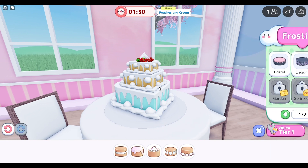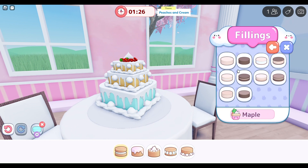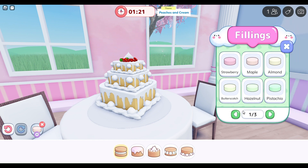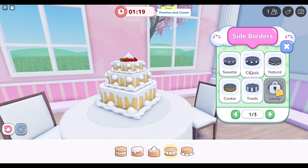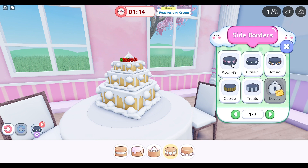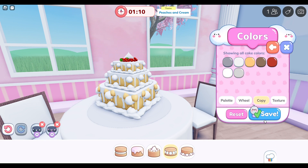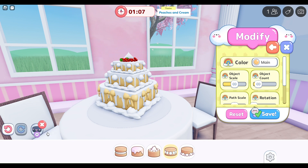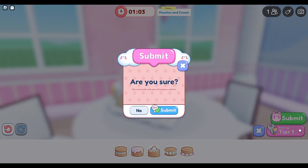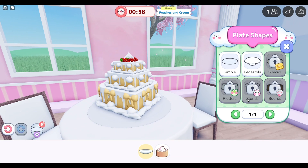Yeah, this is looking really good — we've got the cream and then we've got the peaches, so peach colour. We'll change the base on the side; on the side we could... we'd have to have those in. And if we go with the base — that looks good, alright.